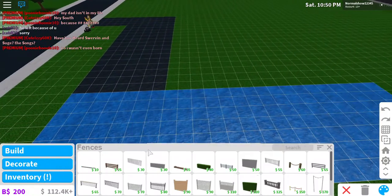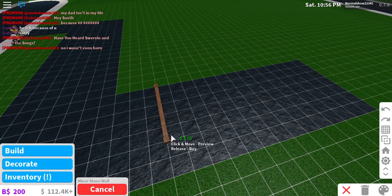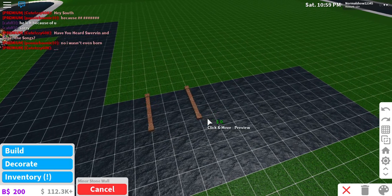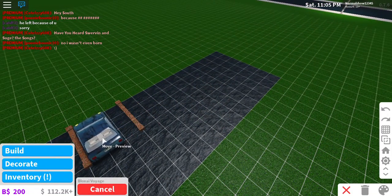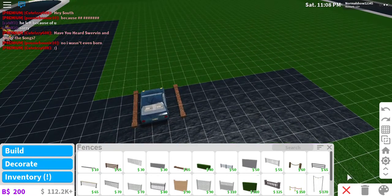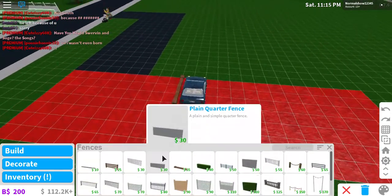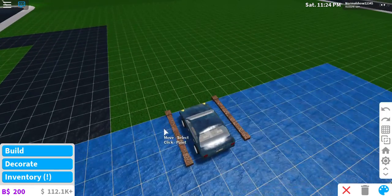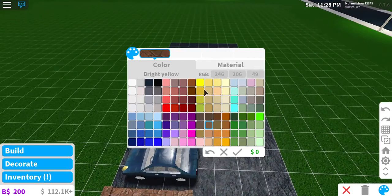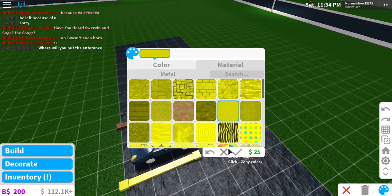Now we're going to go to fences and make the parking lot slots. A normal car would probably fit — let's take this over here. This doesn't need to be here, that's way too big. Going to fences — the parking spot markers are usually yellow or white, so I'm going with yellow. Let's see if a plain one works — this doesn't look good.